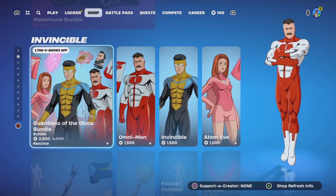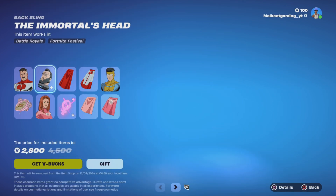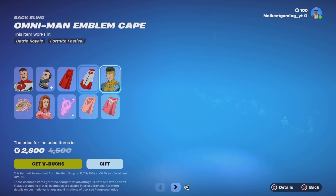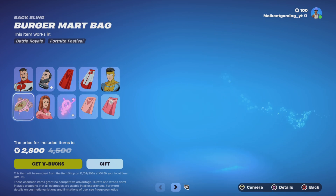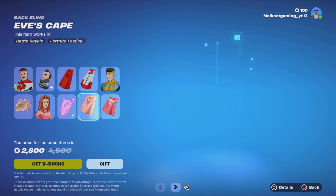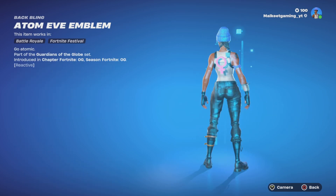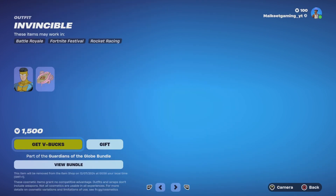Invincible is back — the Guardians of the Globe bundle. You get Omni-Man with his back bling and cape, then Invincible himself with his back bling, and Atom Eve with her back bling and back balloons. She comes with three back blings. They're reactive as well, individually 1500 each.